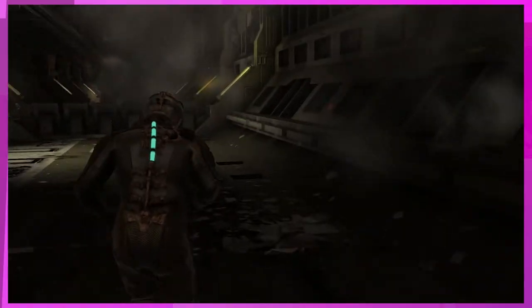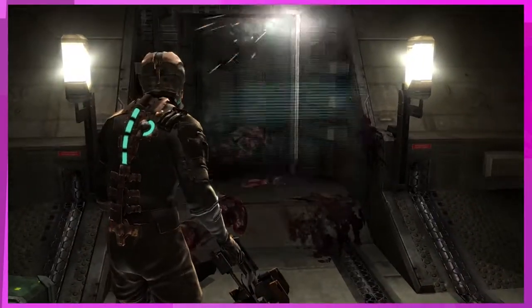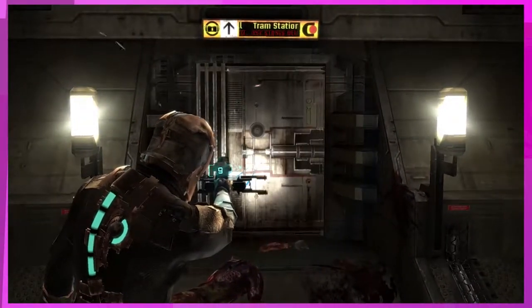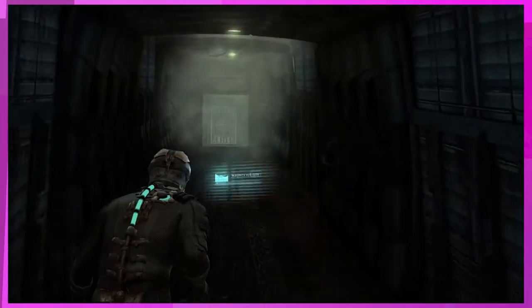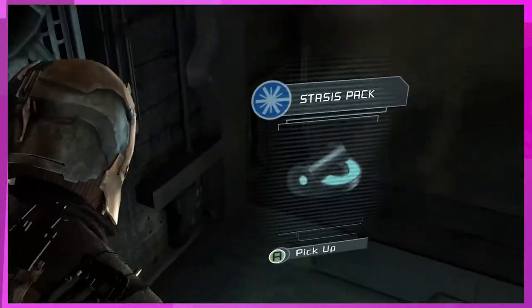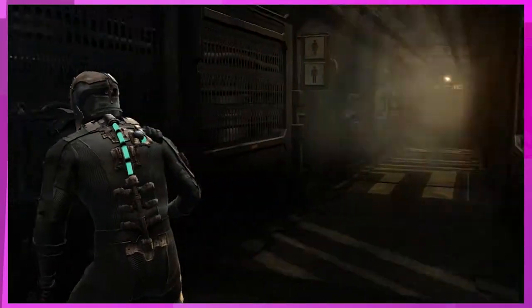Stasis module — so you can slow down things. Do I shoot it at the door? Yeah, it'll slow it down and then you gotta run in. I hit X. There you go, now you go in. She is not helpful but appreciate it. If you look on his back, see that little half circle — that's the stasis. You can run out of it too. Can you stasis enemies? Yep. Nice.